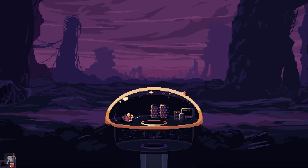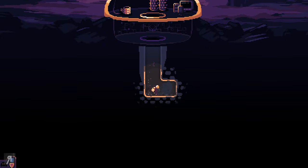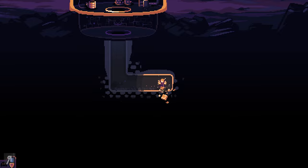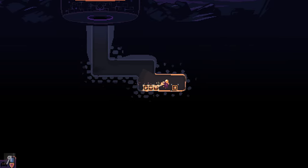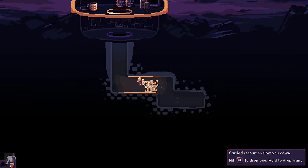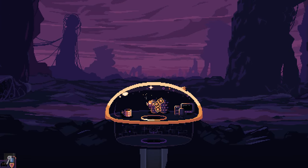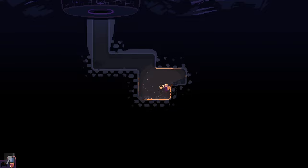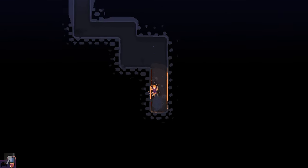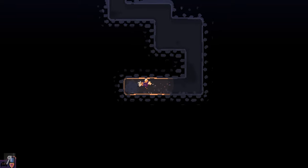There's nothing else to interact with just yet. Now we're going mining — you can literally go and mine pretty much anywhere you want. I have no idea where I'm going so I'm just randomly doing things. You have to hit space to actually pick things up. Carried resources slow you down, so we're going to have to go back and place them into our grinder to get resources to upgrade our base. That's exactly how it goes.